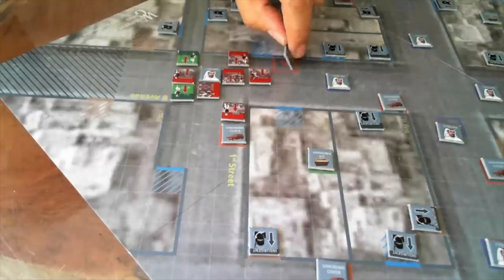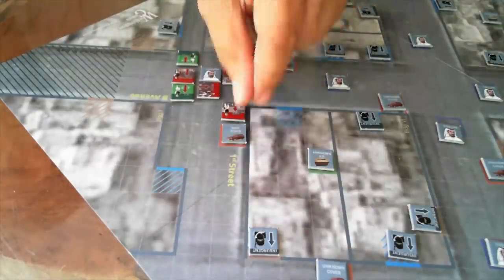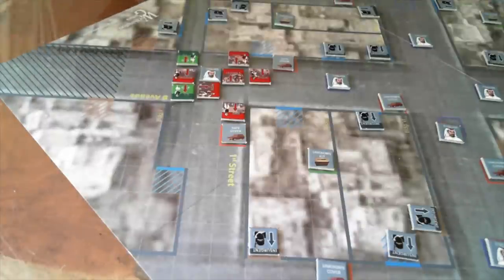All the vehicles I'm next to — we turn them over. That's safe cover. So now we draw a card: place two new insurgents in the closest unoccupied window or door spaces and fire. Oh, that sucks.